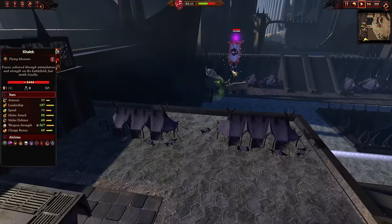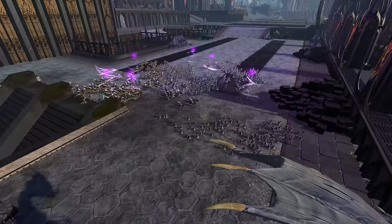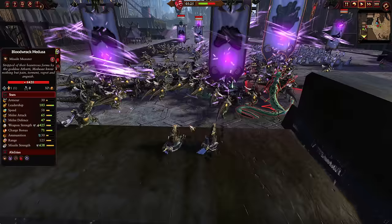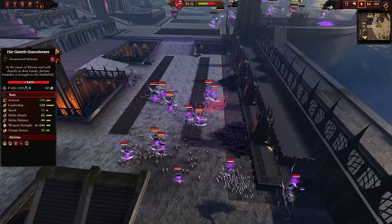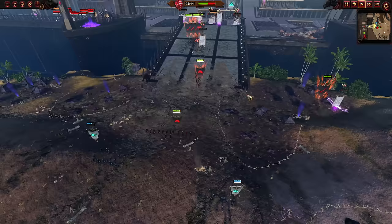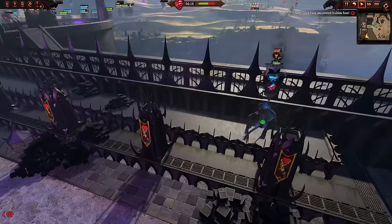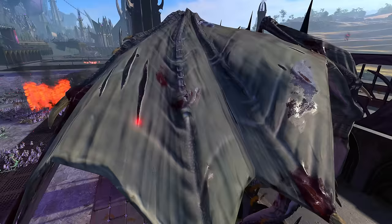Aberrash chases down and kills off what I think is the third enemy lord — I love it when he finishes enemies with that sword-throw ability, it always looks fantastic. Now he goes after Calic, the Tower's Master. 88 melee attack — a little more in line with Aberrash's stats. He's brought Shades with great swords, a couple of Medusae, Cold One Dread Knights, and Harganeth Executioners — about as elite an army as we're likely to encounter, which is a good sign.